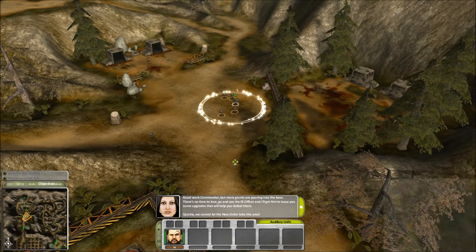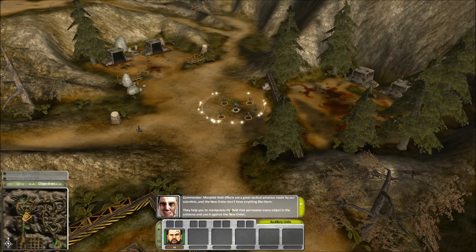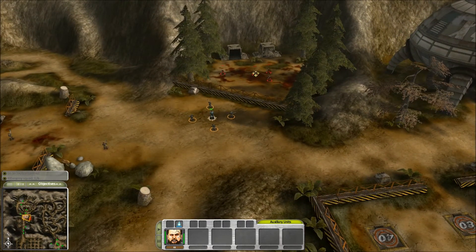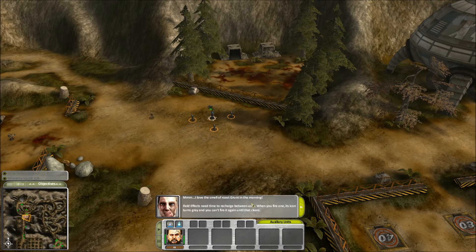Morph field effects are a great tactical tool. I've equipped you with an energy blast. I'm going to release some grunts from their cage now. Select energy blast and hit them where it hurts, then use your small laser to finish them off. I love the smell of roast grunt in the morning.